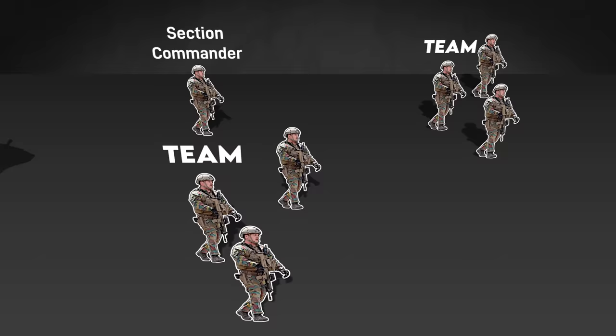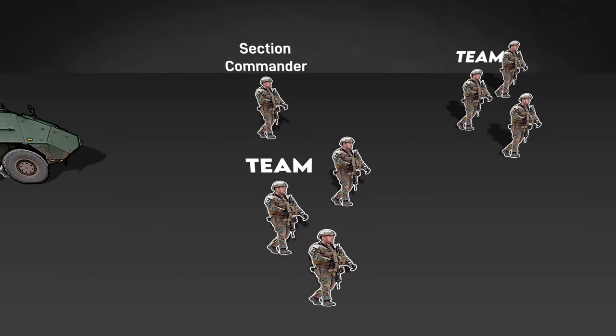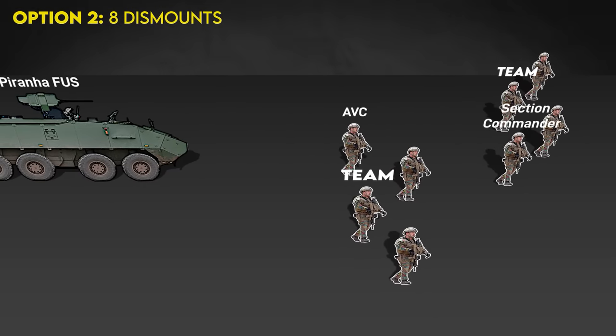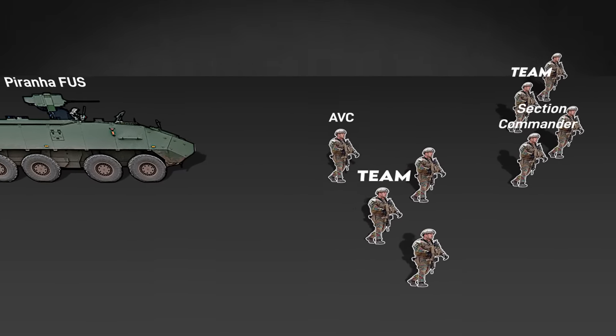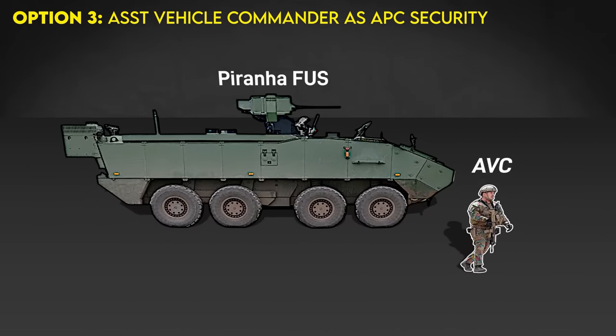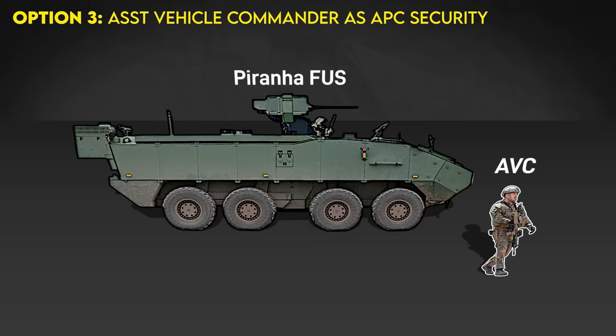However, depending on the situation — like if the Piranha has been left at a hide site — the vehicle commander can dismount and join the section, making two four-man teams. In other situations, like if the Piranha is occupying an observation post physically separated from the section, the commander can dismount to provide local security to the APC.